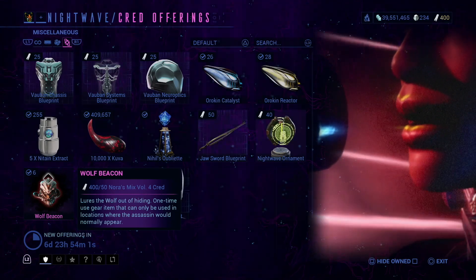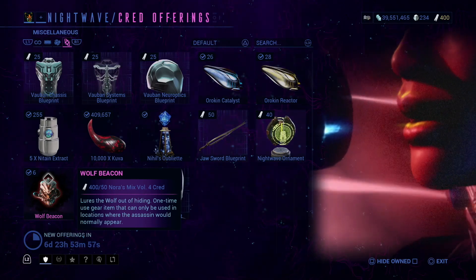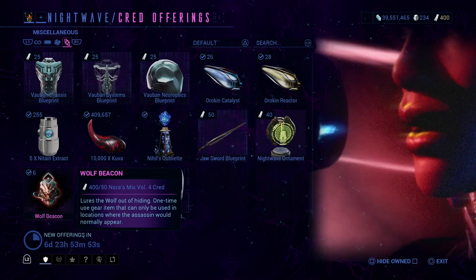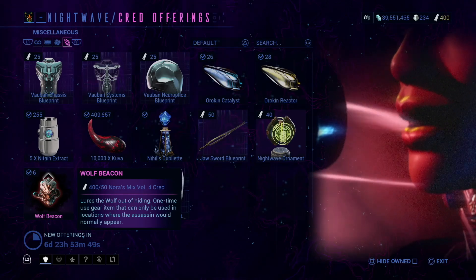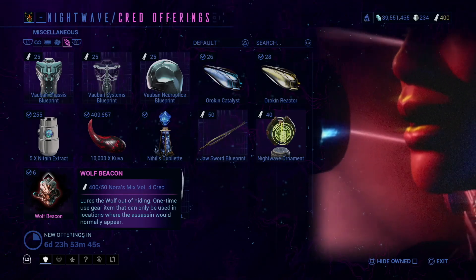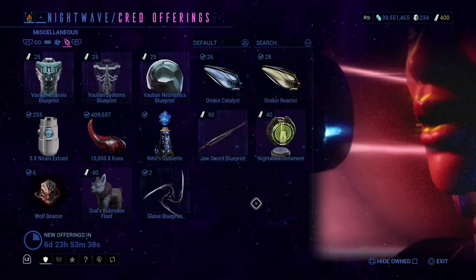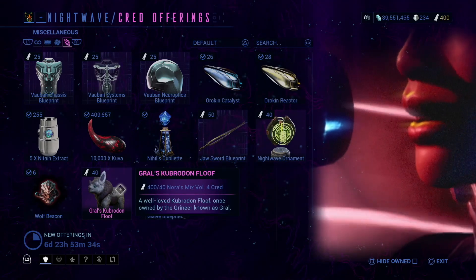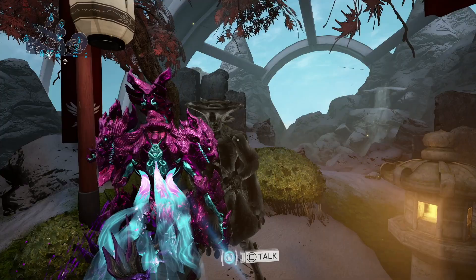I just want to call out the Wolf Beacon. The Wolf Beacon sometimes appears in Nightwave, and this is currently the only way to get the Wolf Sledge Hammer. So you might want to pick up this Beacon so you can actually farm out the Wolf Sledge Hammer. And then finally, we have a Fluff — Fluffs don't always appear in here, but when they do, they definitely do.